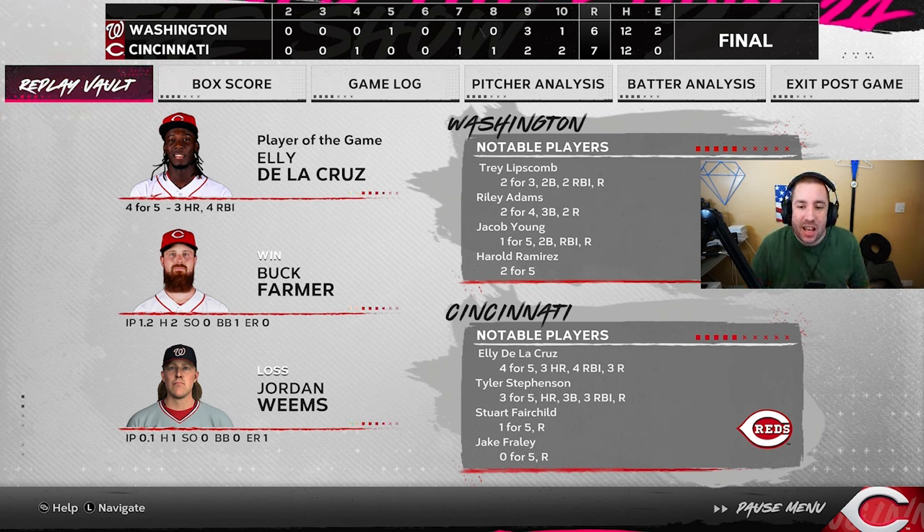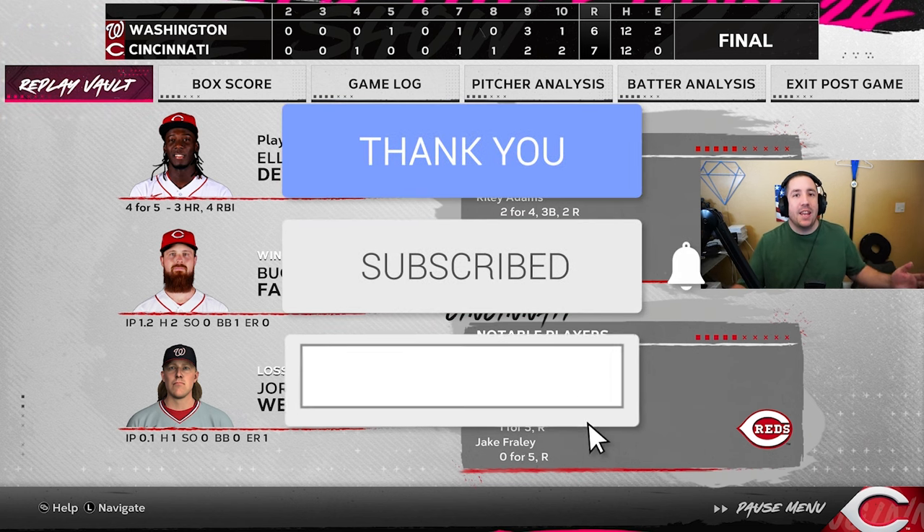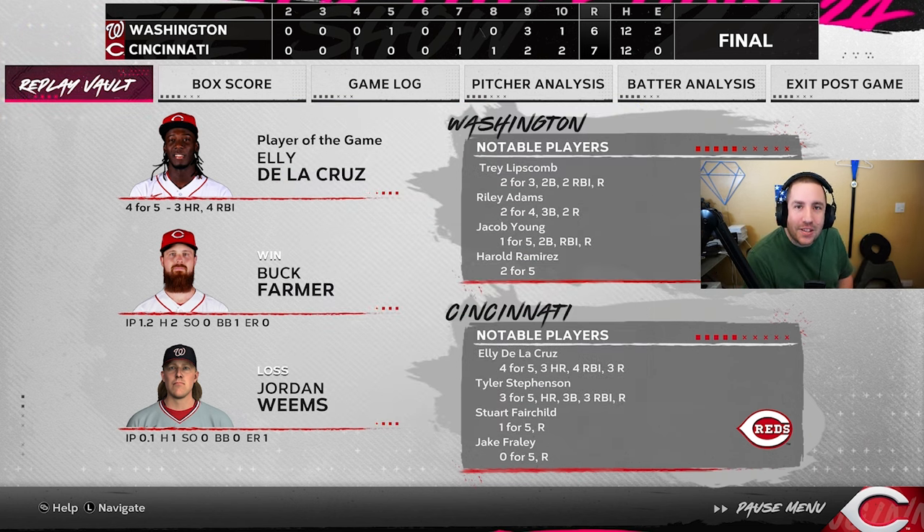Abrams hits a sac fly in the bottom of the tenth and the Reds win the game, thanks to Elly De La Cruz's tying two-run home run in the bottom of the ninth. Final line: four for five, three home runs, and four RBIs on the game. If you guys enjoyed the first episode of Elly De La Cruz's franchise debut — can he lead the Cincinnati Reds to the World Series? We will find out. Be sure to like, subscribe, share, and I'll see you in the next one.